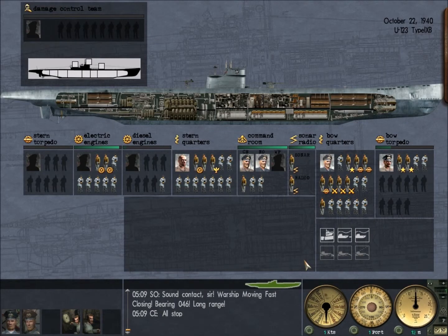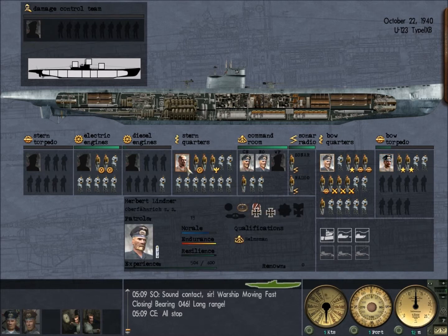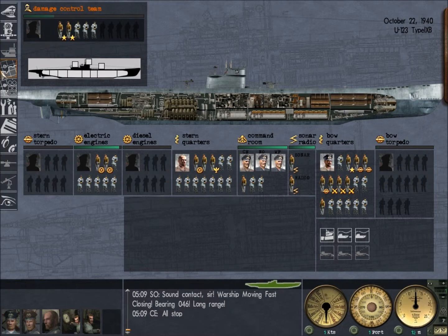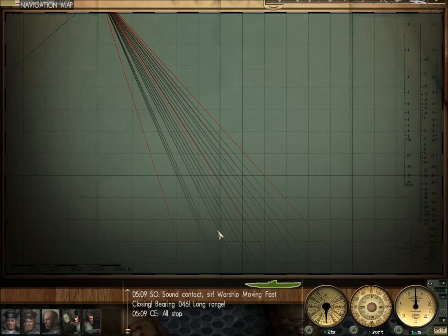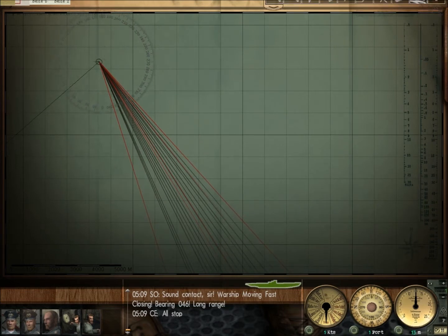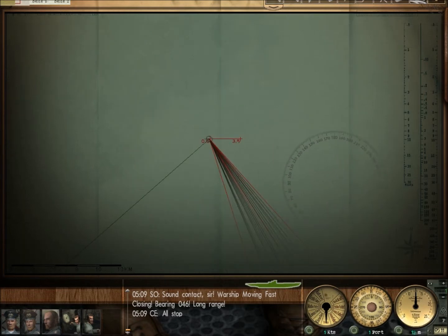I told you I'd be back if we found something interesting, and we just happened to have found something interesting. Let me show you the contact I'm working. We're going to move some of our guys into the damage control room because action is imminent. We have a convoy of ships — you can see how they're lined up. They're going to pass maybe right in front of us, within about 3,000 to 5,000 meters. We're going to try to work a little bit closer. Speed it up a little.